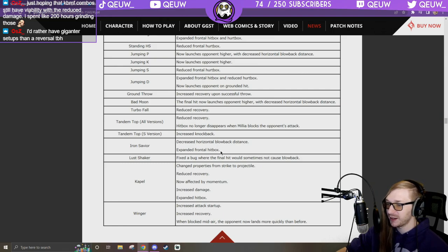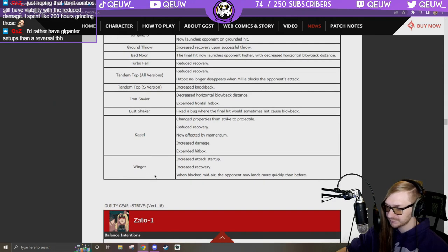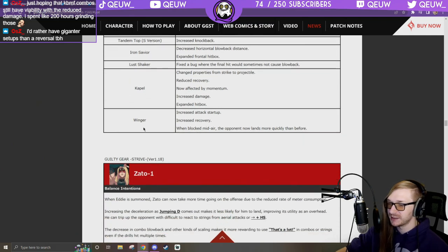Less Shaker: fixed the bug where the final hit would sometimes not cause blowback. Changed properties from strike to projectile — that's her projectile super. Reduced recovery, now affected by momentum. Winger: increased attack startup and increased recovery — big nerf to that DP. When blocked midair, opponent lands sooner.